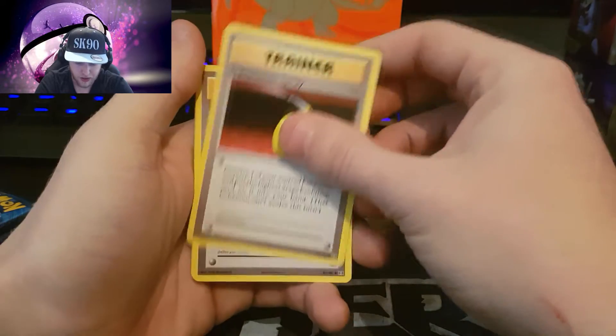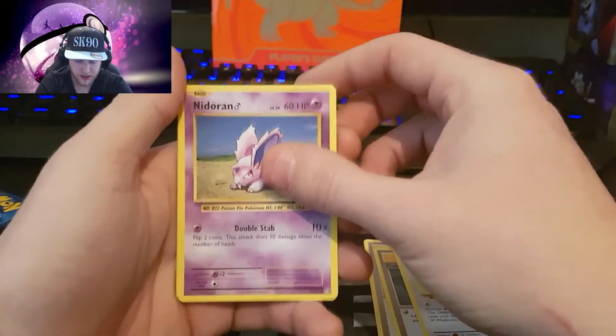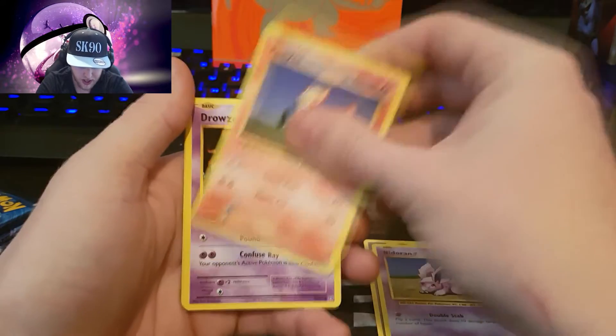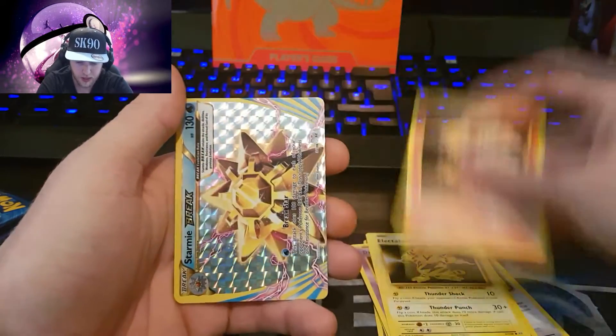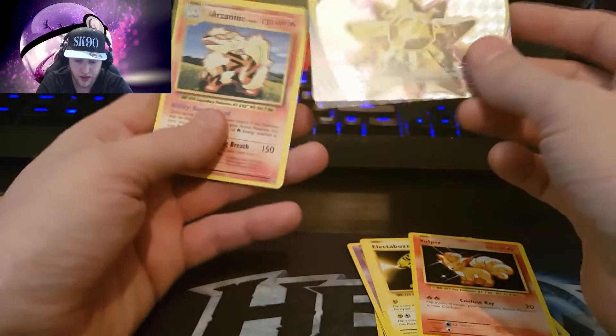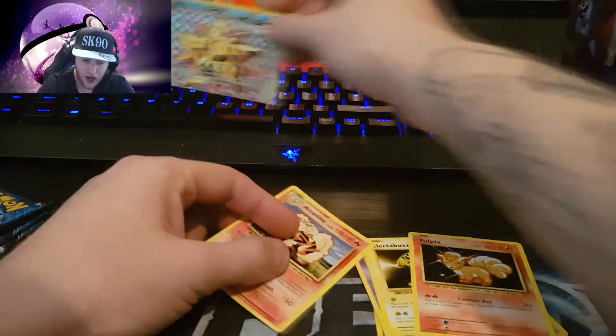Devolution Spray, Pokedex, Porygon, Nidoran, Ponyta, Caterpie, Drowzee, Electabuzz, Vulpix - and a Starmie Break! The rare is an Arcanine. I went from having none to actually buying one off eBay.